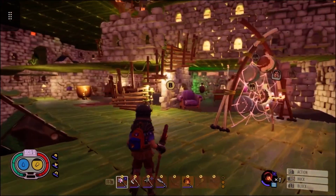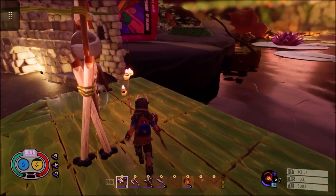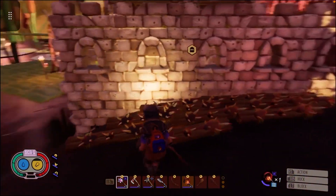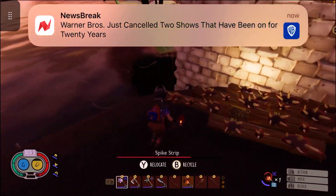I don't have this back wall filled in as I do on the front because nothing can get over here. I've got spike strips here so I think I'm pretty well protected from anything sneaking in.